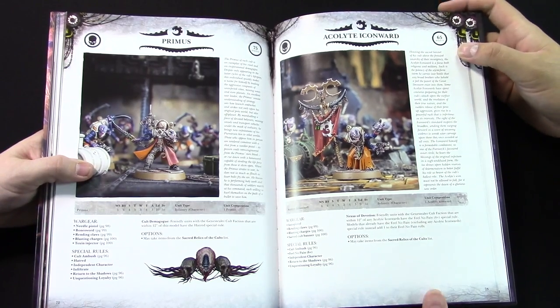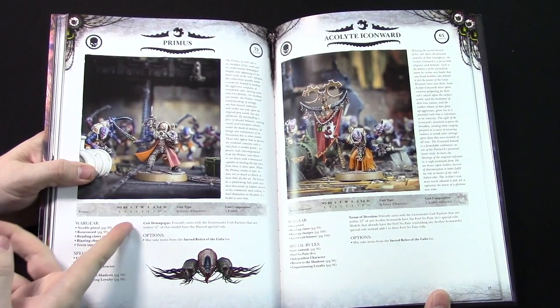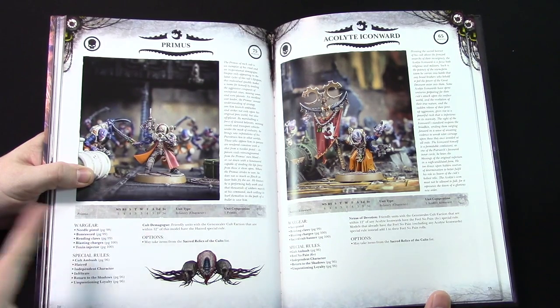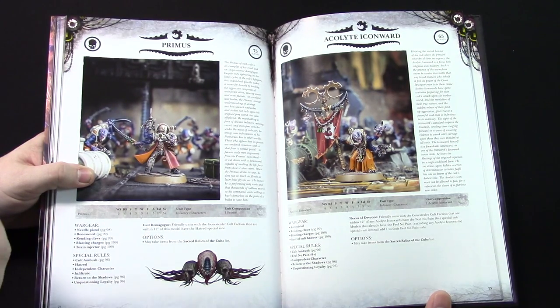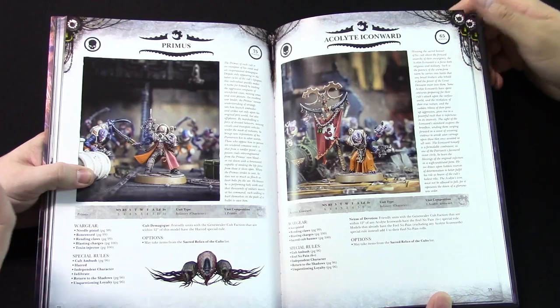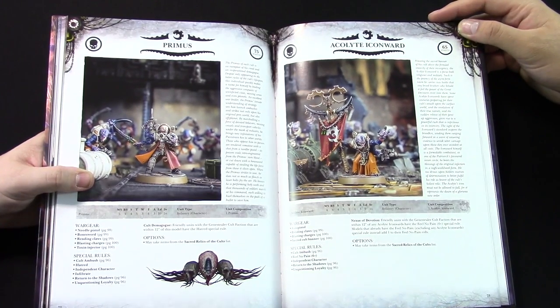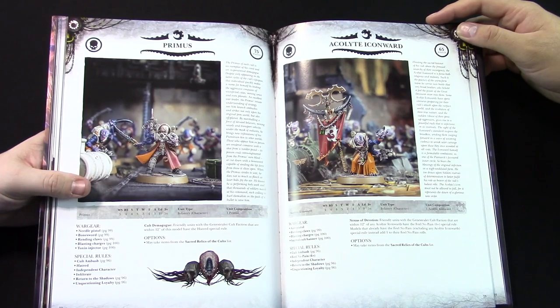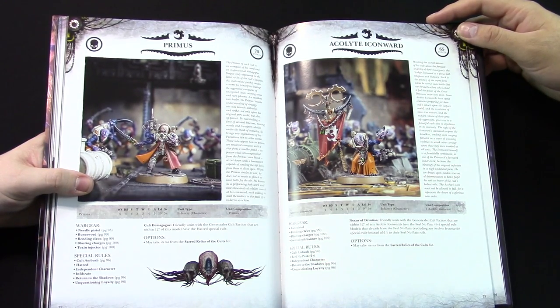Primus: he has Hatred, and he also gives his faction Hatred as well with his Cult Demagogue rule. So if you roll your Hatred, depending on what you're playing, especially with your ambush tactics, you could wreck somebody's day. These guys may not look like much just on paper, but when you start getting the synergies and stacking stuff, these guys are scary.